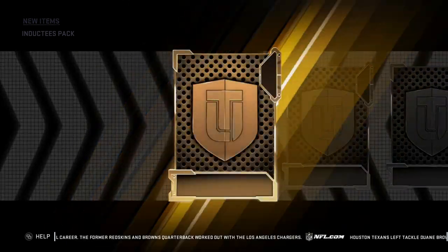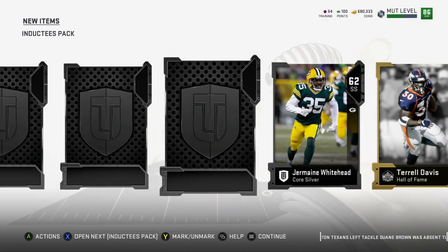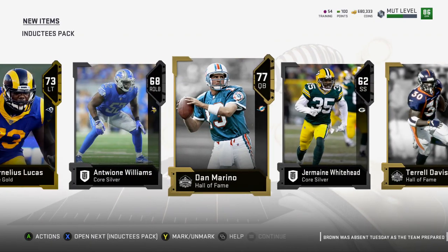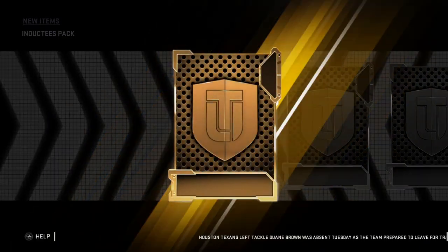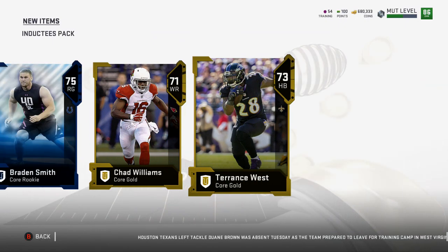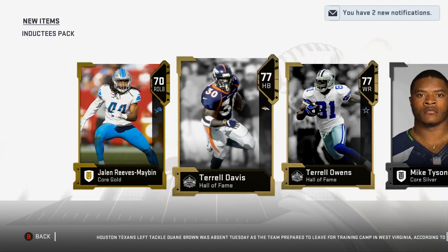You want to pull the Antonio Brown power up - he's worth the most. If I'm going to get golds, I want to get core rookies. Let's quick reveal this pick. Like Braden Smith - that's what I want to get. If I'm going to get golds, give me core rookies.